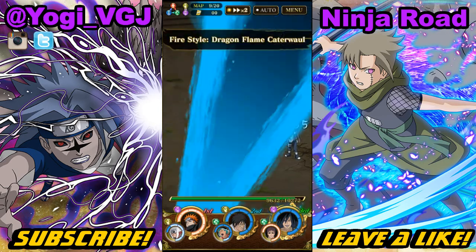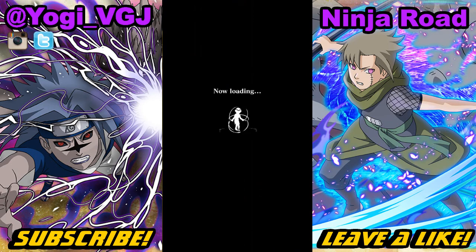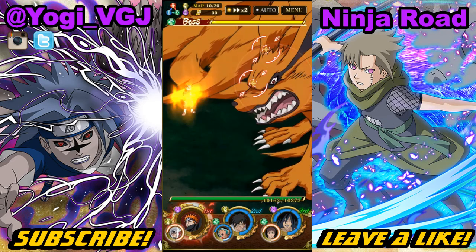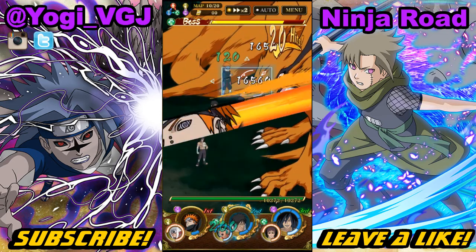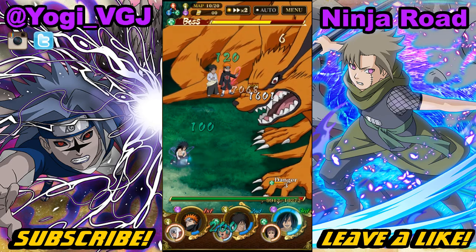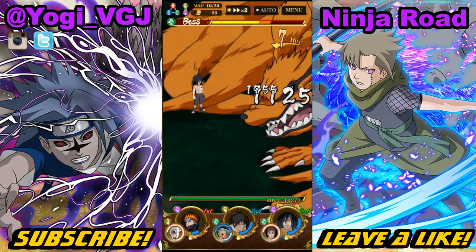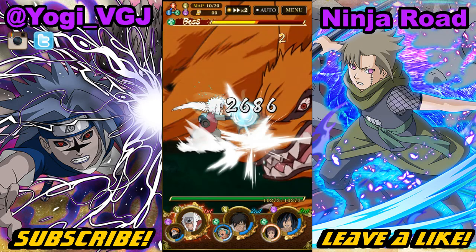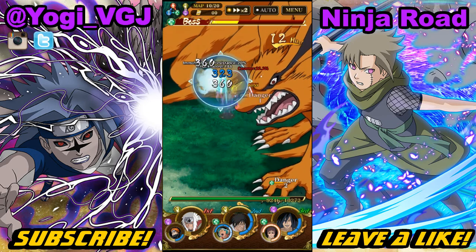On to the second boss, Kurama. You want to use Pain's ultimate to take out the head. If you don't have somebody that can take out the head, you're still fine to beat him. Go all out with your jutsu because once you reach the next map you get back full chakra for your entire team. I'm going to make sure I finish off with my second row because I want Rasa to go first on the next map. If you're not running Rasa or another long-range unit, finish with your third row so Jiraiya can go first.